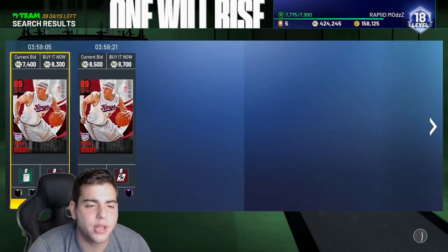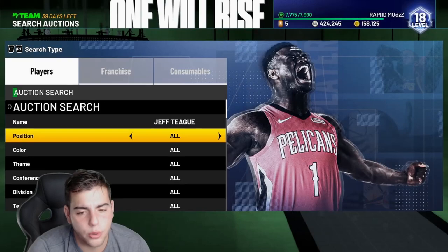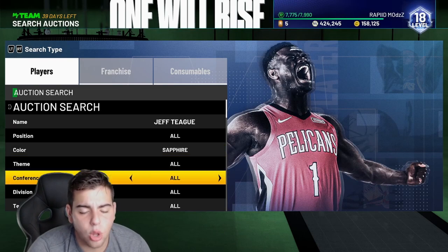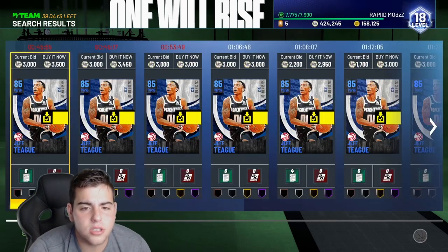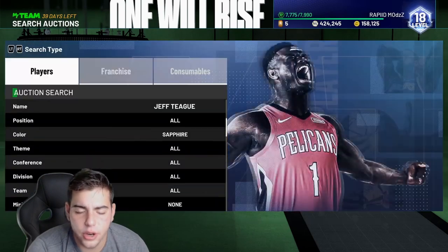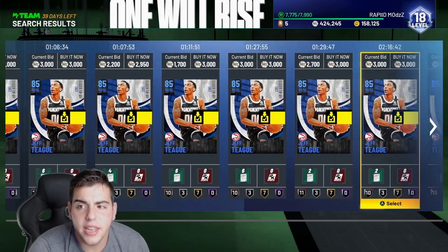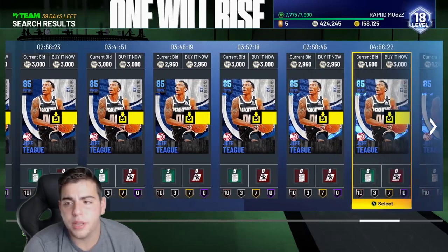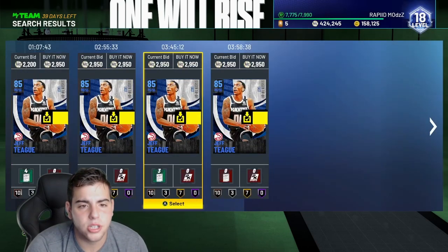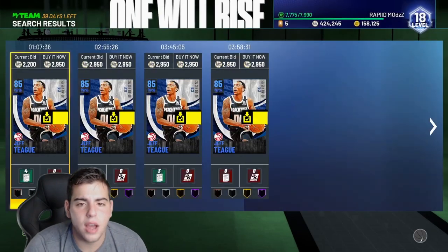Jeff T and Rashad Lewis are also solid picks. Rashad Lewis — my card was up. I sold him last night for 9,000 MT. Because of those solo challenges, I got him for 5K — two of them for 5K — and pulled one more, so three altogether, and sold them all for 9,000 MT. Jeff T is going for around 3,000 MT. He is a Sapphire, a very good card — decent badges, somewhat fast. For 2,900 MT, there will be a couple snipes on this card. If you do have this card, make sure to sell them.